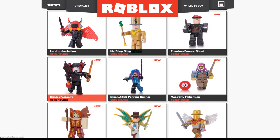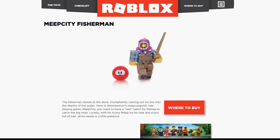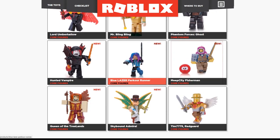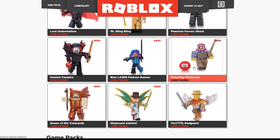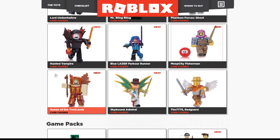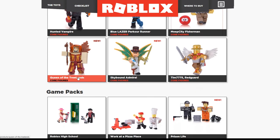Hunted Vampire - there is a vampire game. I think I've never played it actually, but I've heard a lot about it, so it's probably from there. Parkour Runner. Oh, this one is from Meep City - you get a meep if you get this one. That is pretty cool. But I guess you could just make your own meep - you could just draw a face on some kind of ball or marble. You could just draw a face on it and then you would have a tiny meep. Let's see, Tree Lands - haven't played that either.